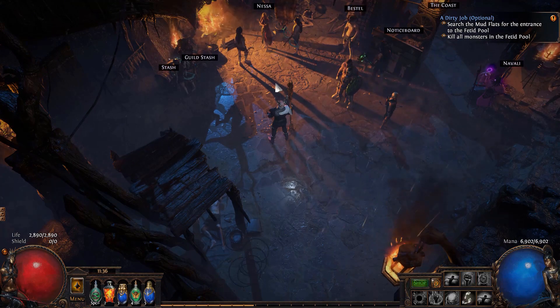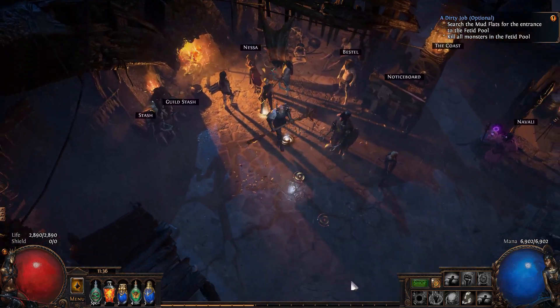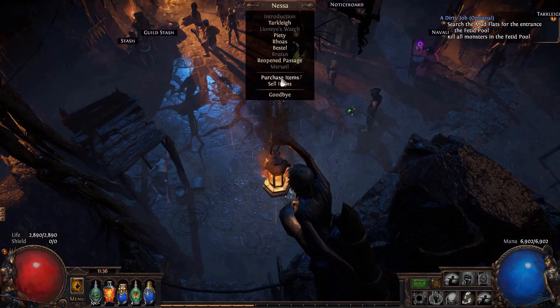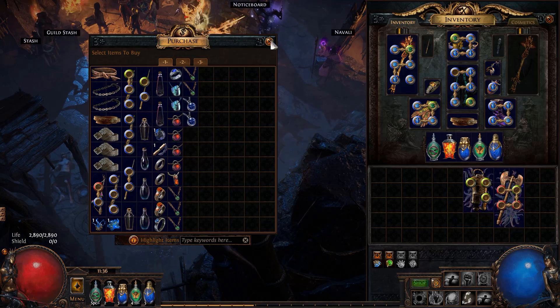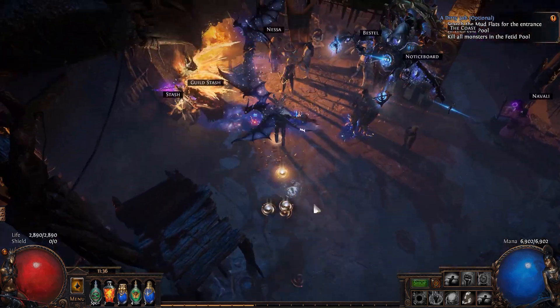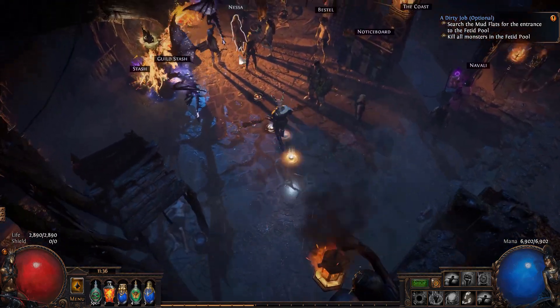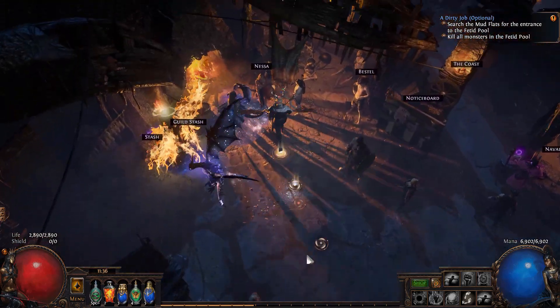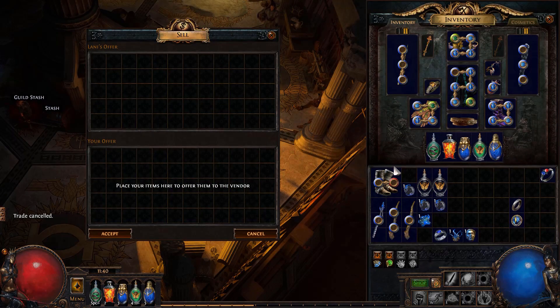Another trick that is pretty cool — it's finicky and something you actually have to practice — is talking to a vendor and then running away, so that you can buy and sell while standing further away from them. These are seriously try-hard strats if you want to go super fast. If you mistimed it, it completely screws up.